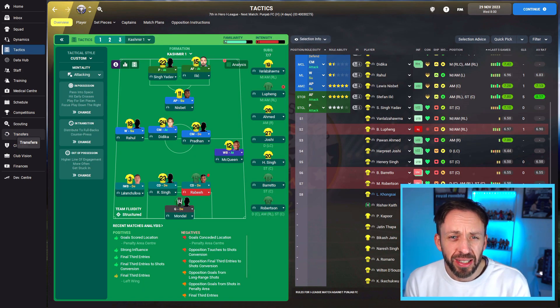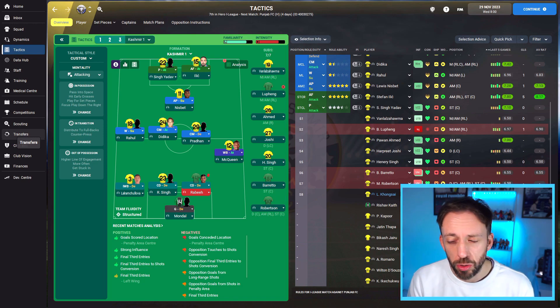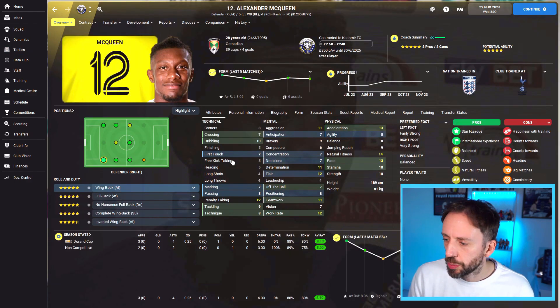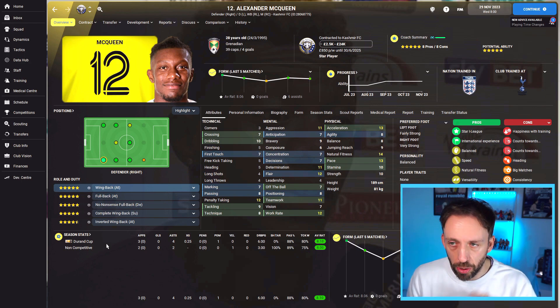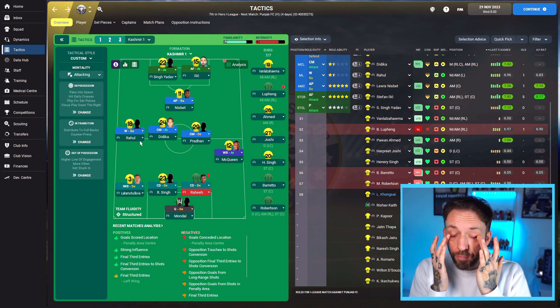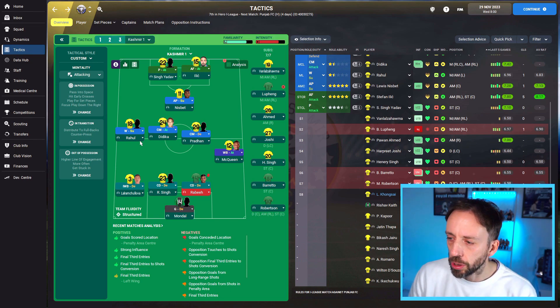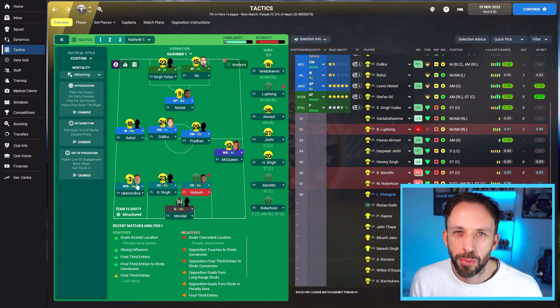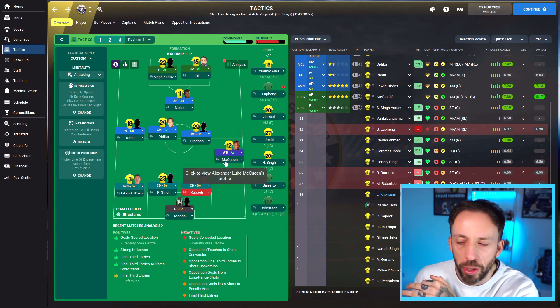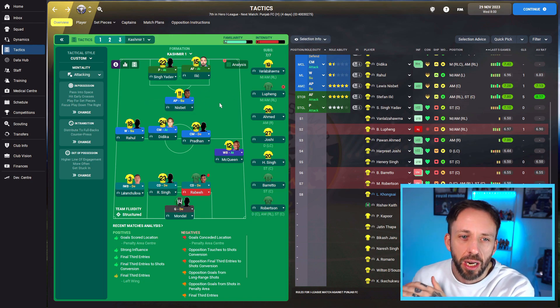We've built a tactic — I've got two tactics I'm going to roll with. I found that McQueen is going to be the key man, who was on loan at Notts County. Two assists in two in pre-season, and four assists in three with an 8.1 rating in the Durand Cup. Top tip: if you're a poor team with one or two standout players, get them the ball. He's so much better than everyone else. The other wing back is pretty appalling. I want the ball going to McQueen — he'll combine with Nisbet, and Ilchić on that side.